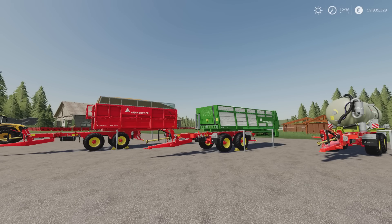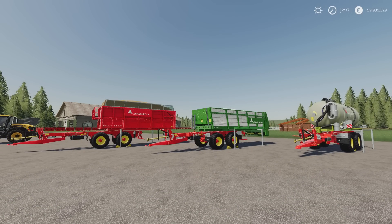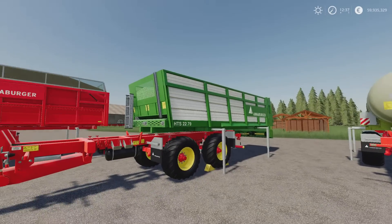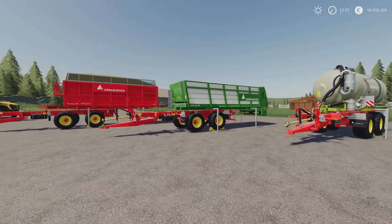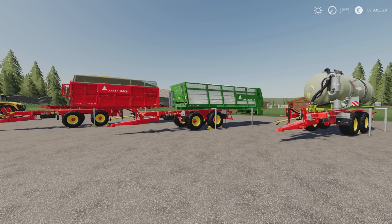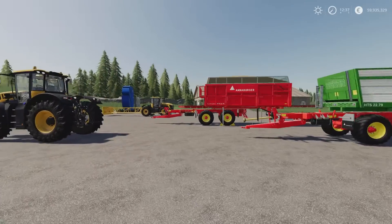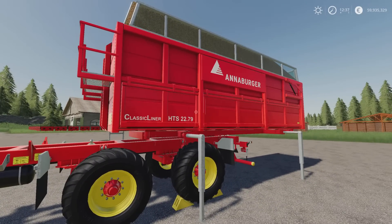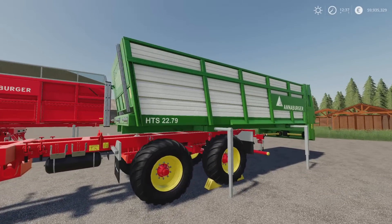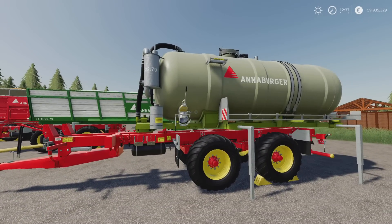Next we have the Annaburger HTS 22.79 by VBM Modding. 23.71 MB download. We've already had an Annaburger HTS pack — the 29.79 by VBM — but the key difference here is this one has a MUX spreader added, whereas the previous one only had a trailer option and a slurry option. The 22.79 is also a bit smaller capacity. We've got four components: the basic chassis at 17 slots, the classic liner at 11 slots, the MUX spreader at 19 slots, and the slurry tank at 8 slots.